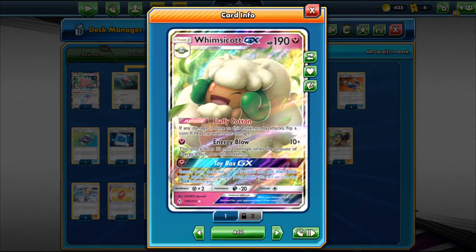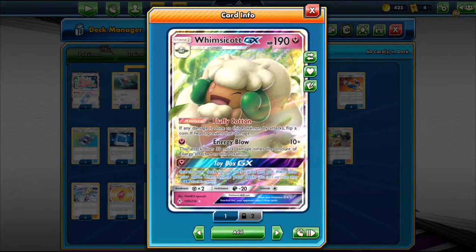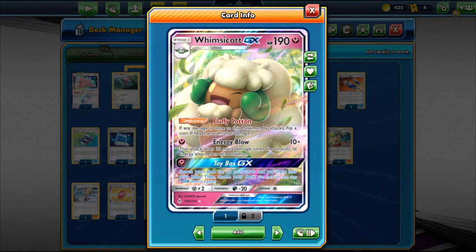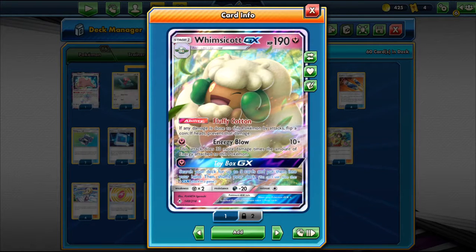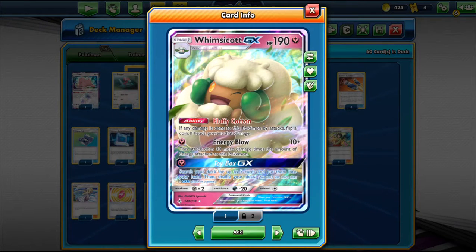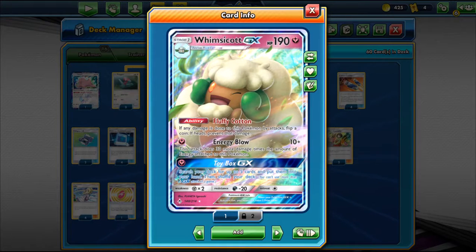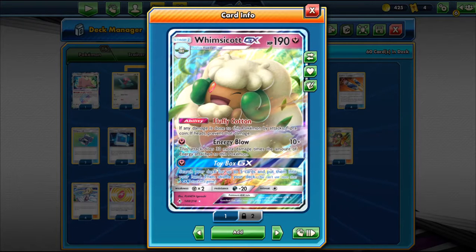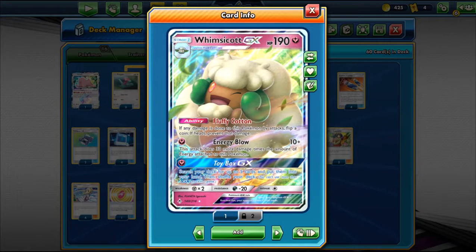Here's Whimsicott GX. It has 198 HP, Fairy type, basic, Stage-one GX. It has an ability called Fluffy Cotton — if any damage is done to this Pokemon by an attack, you flip a coin and if heads you prevent that damage. So if they hit us with a big move, they have to flip each time. For one Fairy energy, it does 10 damage base, plus 30 more damage times the number of energy attached to this Pokemon. The more energy you attach, the more damage it does.